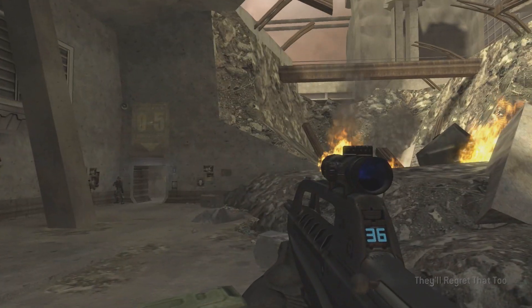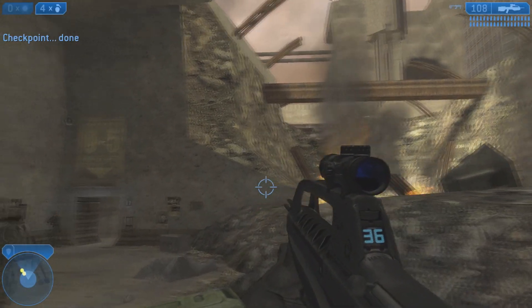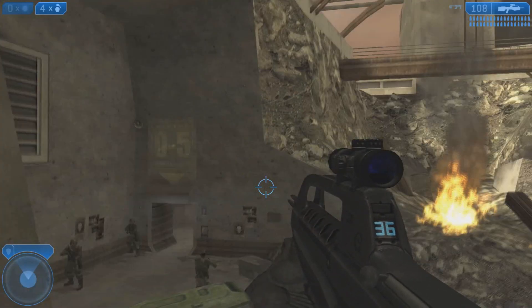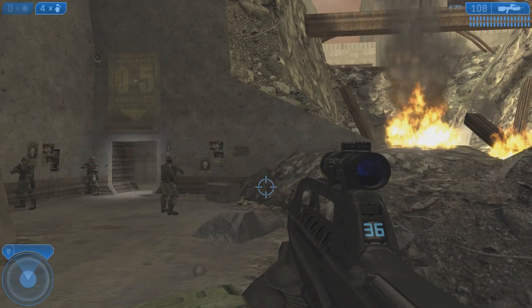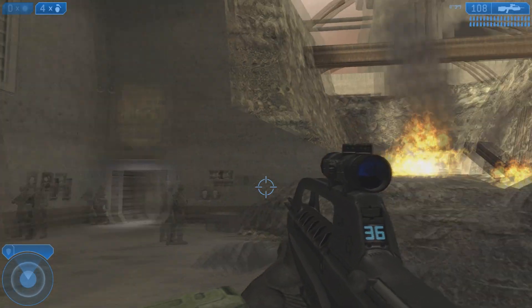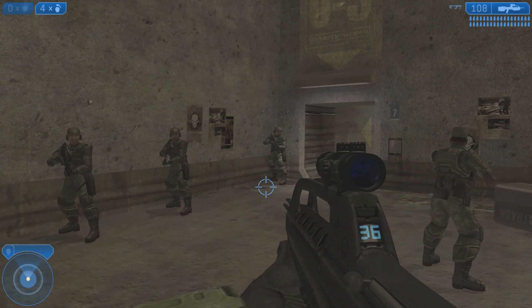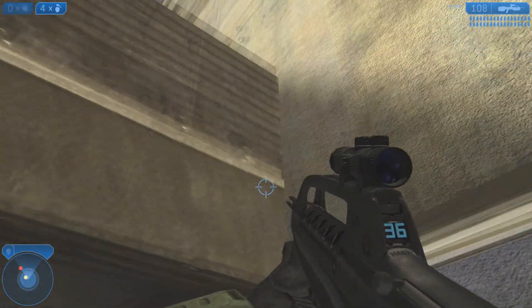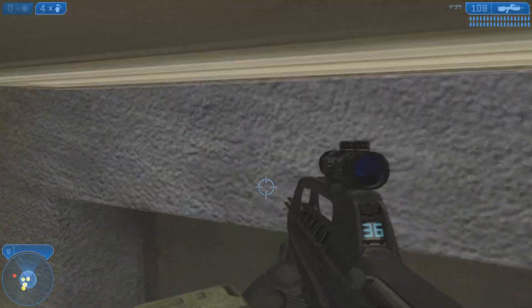What's up guys, it is the Daily Halo here. Today we're gonna show you a brand new trick found on Halo 2 Outskirts. It's a glitch so you can actually get to a really good place in the map — a new place. It's on Vista version; I don't know if it works in MCC, but we're gonna show you right now how to do it.